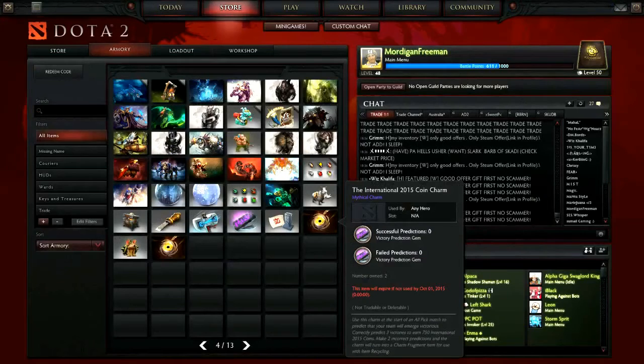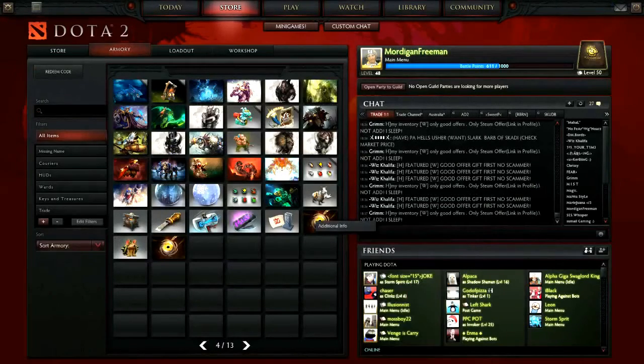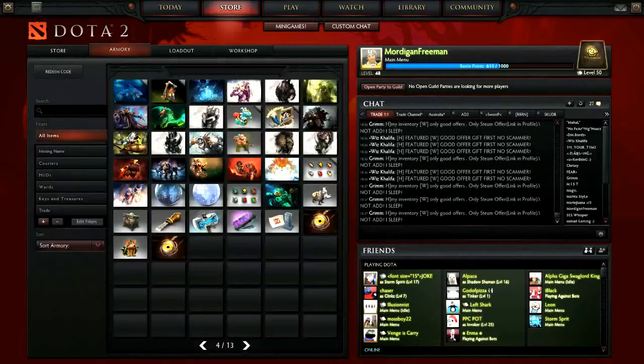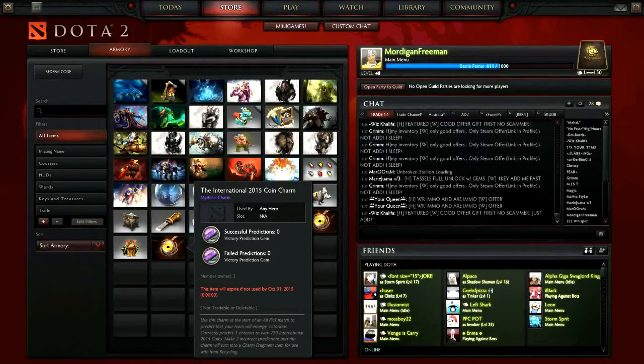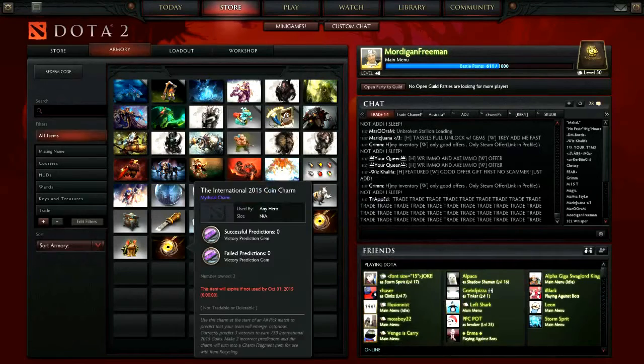So we got two coin charms. Additional information: this item allows you to make a victory prediction in All Pick matches, earn rewards, it does not need to be equipped. Apparently I have two of them — not tradable or deletable — so I have no idea why I got two.